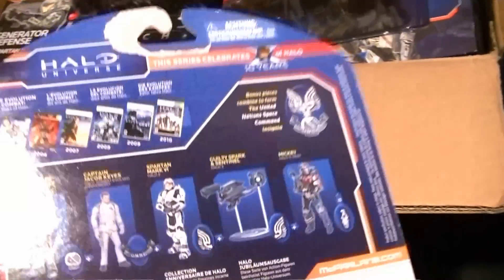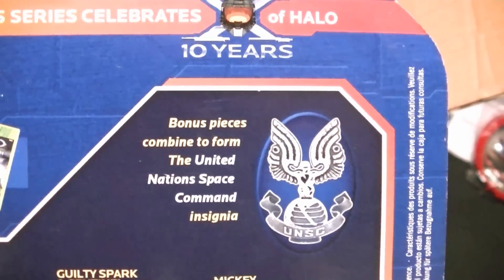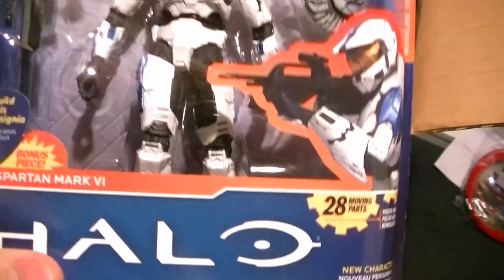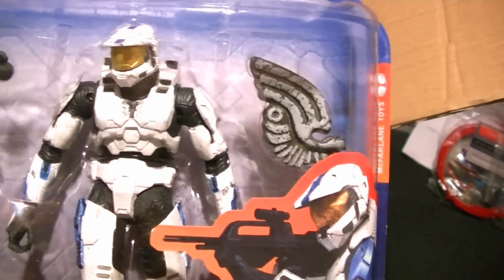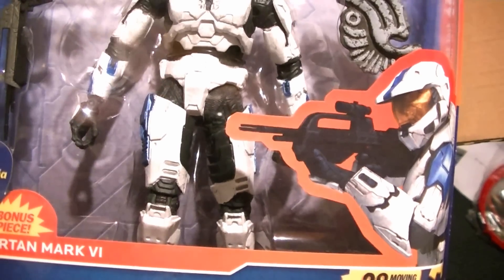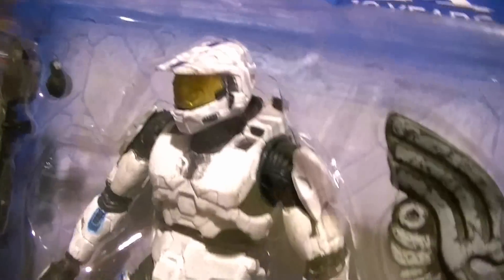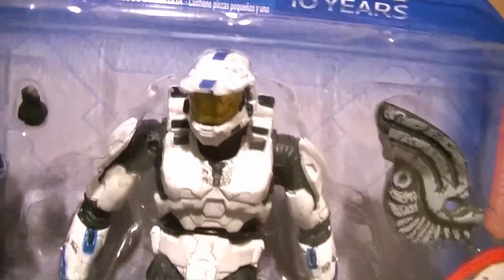A quick picture on the back shows the different games across the top, and it shows the UNSC emblem plaque insignia that you can build by collecting all the pieces. He comes with the little Birdie head. Next up we have the Spartan Mark VI white with blue accents, comes with a battle rifle, a frag grenade, and the right wing of the UNSC insignia. This is built on the Halo 2 body — the larger version of the Master Chief. The white figures tend to look a little dirty due to the dry brushing, but still a pretty solid looking figure overall.